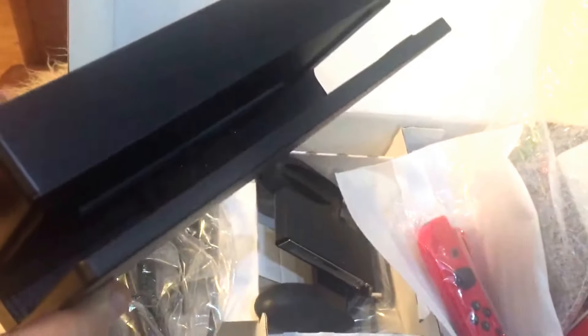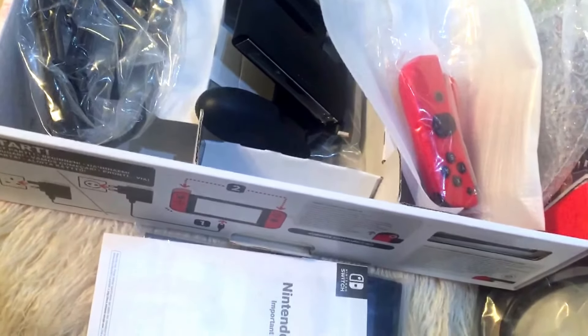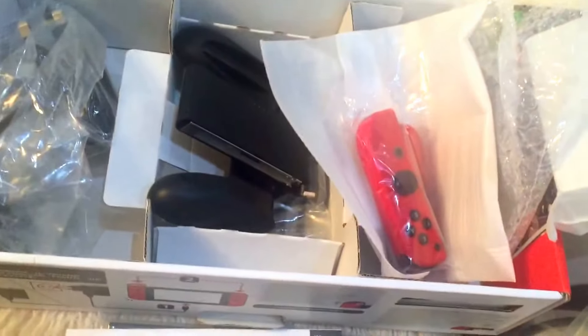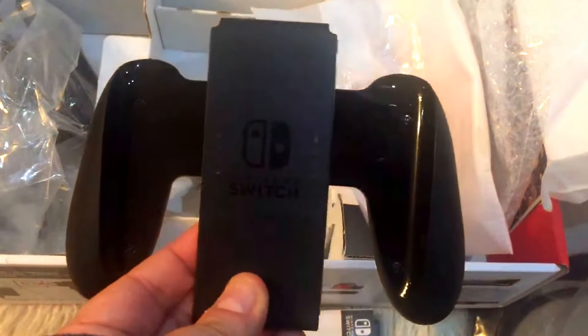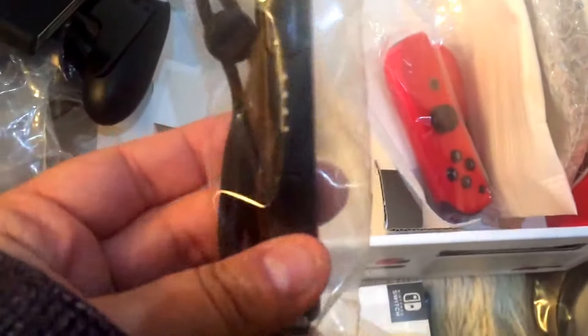This is the stand and the charger — this charges the Switch itself, a tiny little thing. So in the box you've got the HDMI lead, the power cable, the charging dock, the Switch itself which is basically all screen, the adapter so you can put two controllers in as one for one player, and these attachments that go onto the sides of the controllers.